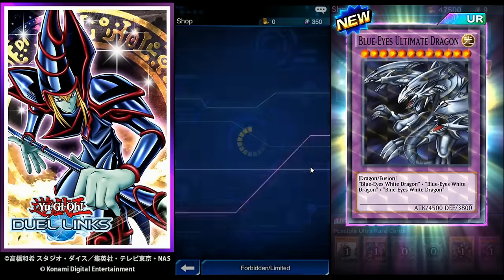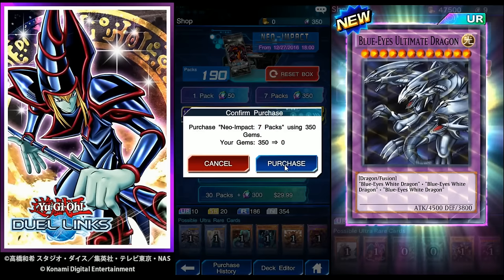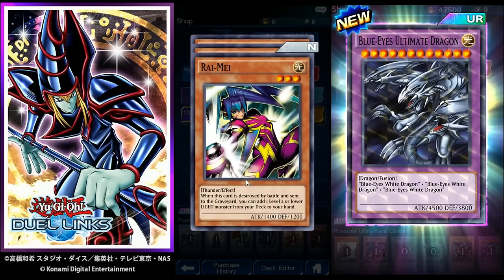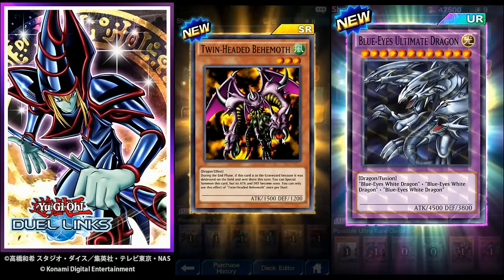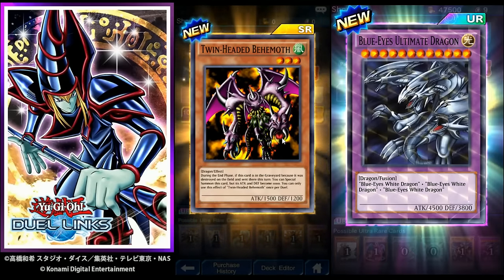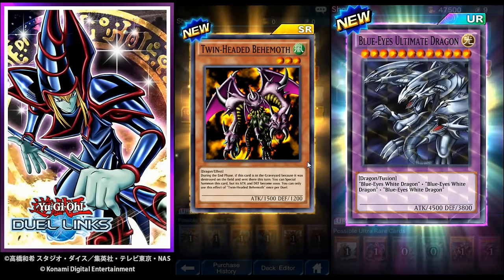Let's use the rest of our gems — open seven more packs, so that'll be 27 total. Three Karibo gold shimmer — we're going to get an SR. Already pulled that one, already pulled that one. Two-Headed Behemoth: three-star, 1500 attack; during the end phase, if this card is in your graveyard because it was destroyed and sent there this turn, you can special summon it, but its attack and defense become 1000. You can only use this effect once per duel — not a bad card, lets you tribute summon on your next turn if needed.